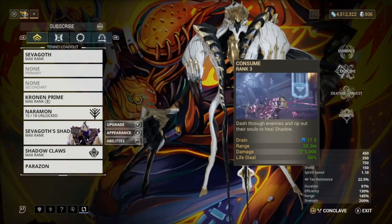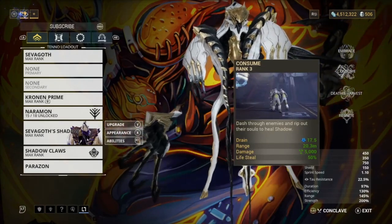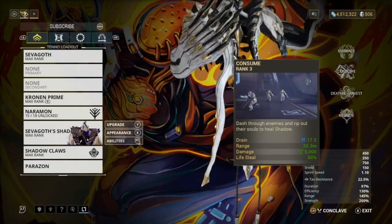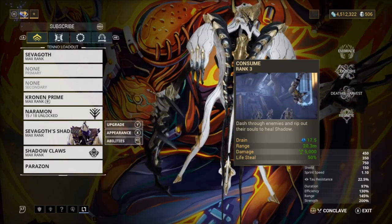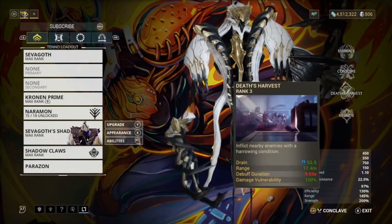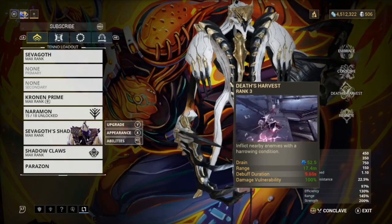Next, Consume basically dashes through enemies - when you go through enemies it gives you health back and damages them, dealing radiation damage, so a little bit of crowd control right there. Next we've got Death's Harvest, which inflicts nearby enemies with a Harrowed condition giving 100% damage vulnerability so you can do more damage.